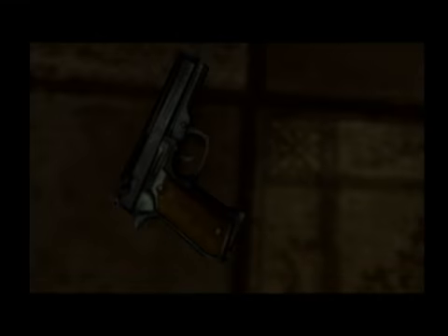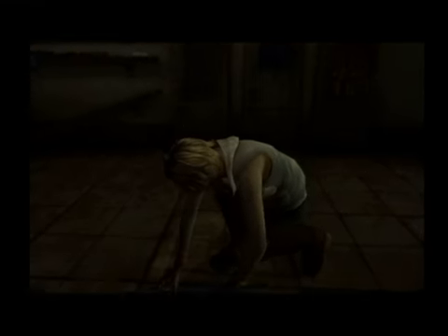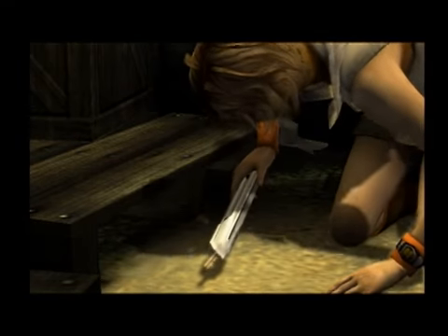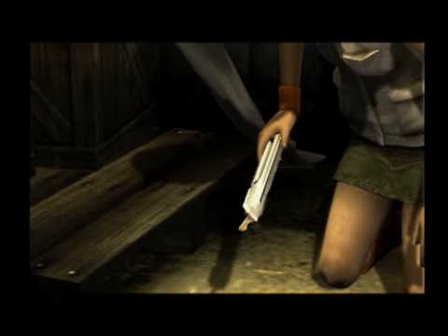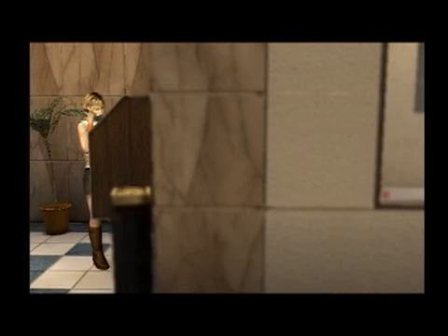Exploring the mall area gives you a taste of what Silent Hill is all about. Heather is initially equipped only with the knife, and then as you progress you find a gun and other items. You also encounter one of the first puzzles, which involves getting a key that is just barely out of her reach.